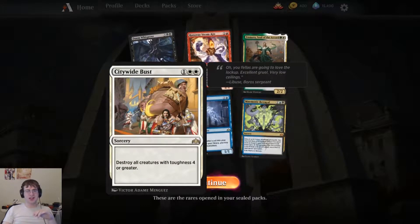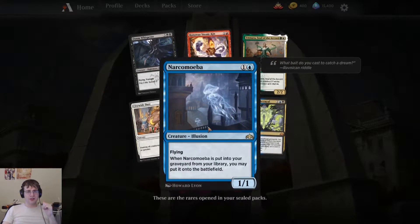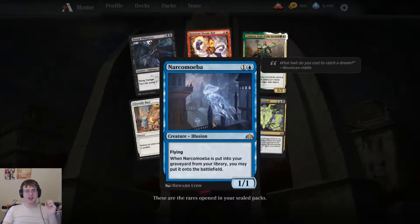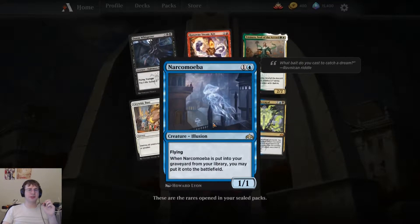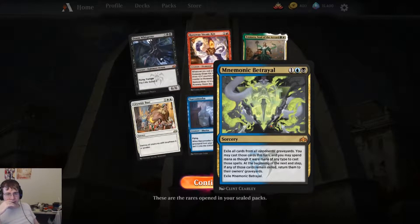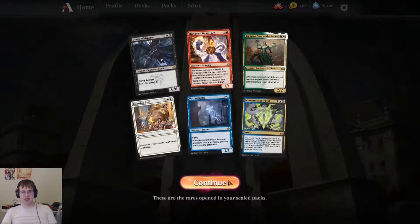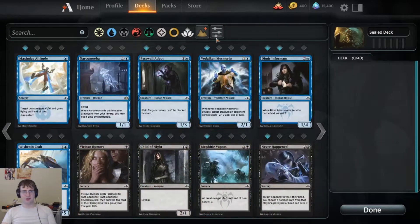Citywide Bust — yeah, sure. Nacho Amoeba — like a sleeping amoeba. When it's put into your graveyard from your library, you put it on the battlefield — well, that's not useful right now. Mnemonic Betrayal — exile all cards from your opponent's graveyard, you may cast them this turn, and then return them. So for a turn you get to cast all their spells. Not a limited card; I can see it being useful later, but let's focus on our rares and mythics.